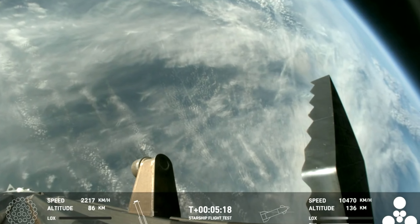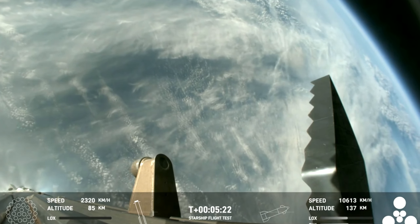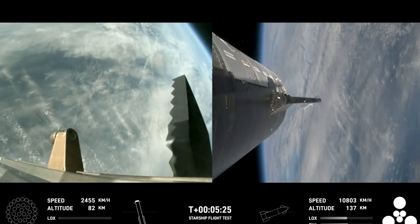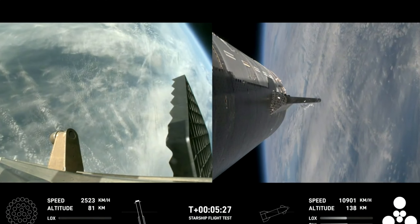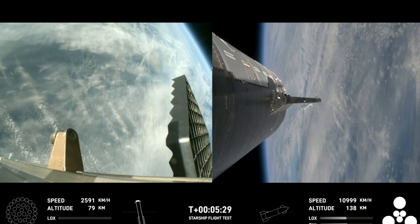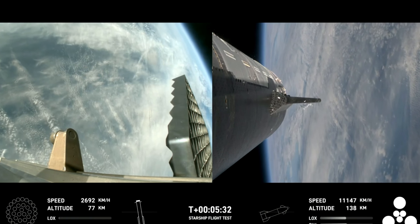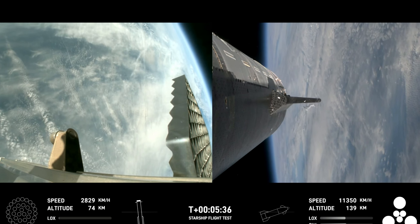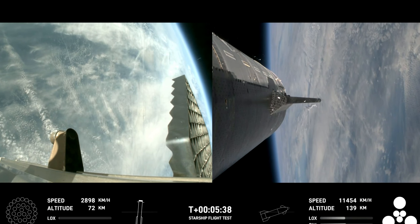Starship's second stage is still firing its engines and following planned flight path. For the ship objectives, we're looking for hot staging — again, cruised right through that. We're looking to demonstrate controlled ascent as well as orbital insertion. The bottom right-hand corner of the screen shows the ship engine graphics, so be sure to keep an eye on those.